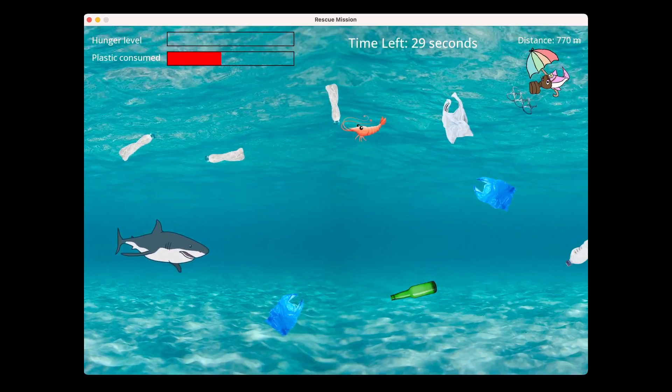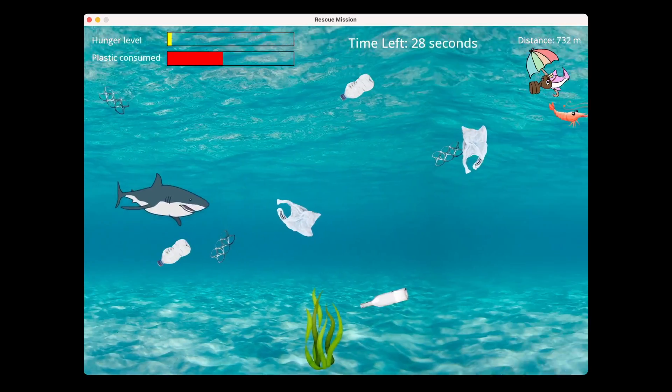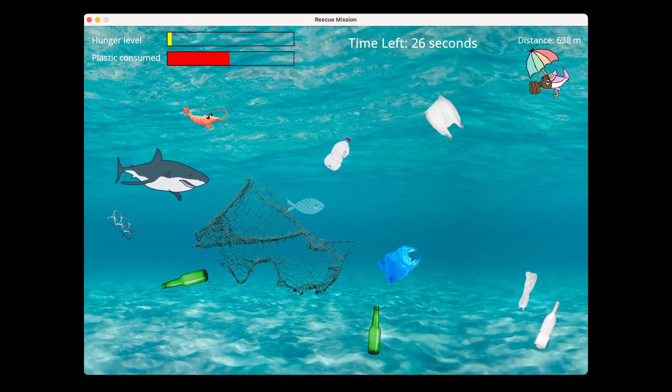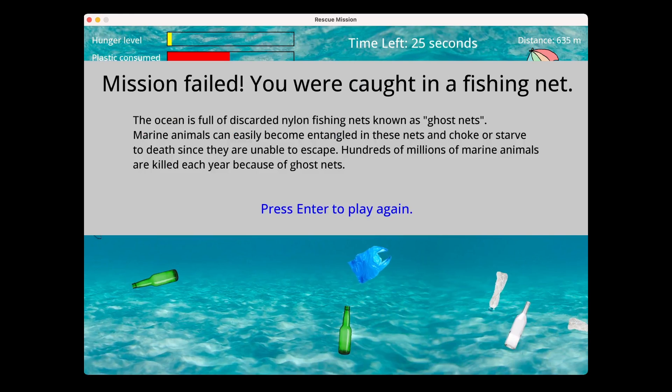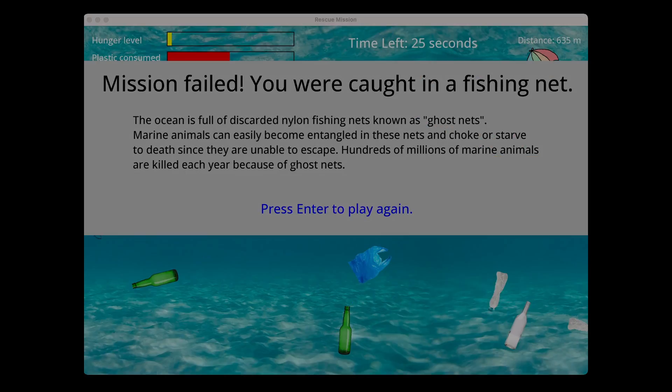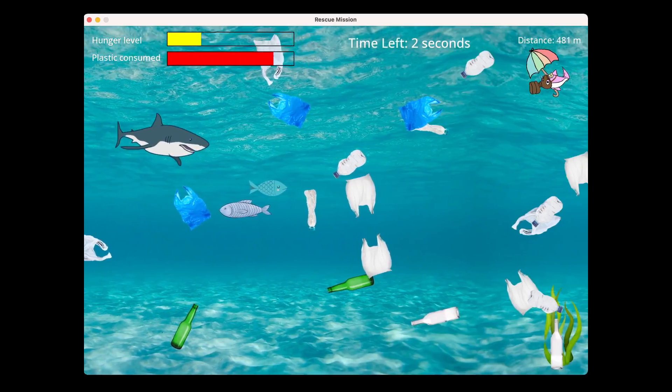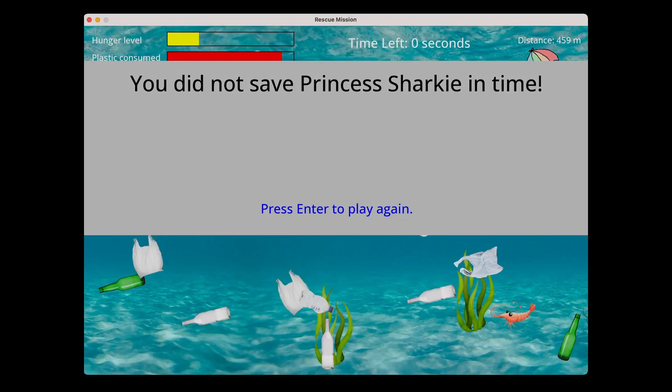In the game, there are fishing nets that appear during the rescue mission. If you touch a fishing net, you become entangled in it and the game instantly ends. These fishing nets kill hundreds of millions of marine animals annually because they become entangled in these nets where they choke and starve. If you fail to reach Princess Sharky before the time runs out, she will suffocate from the trash and you will lose.